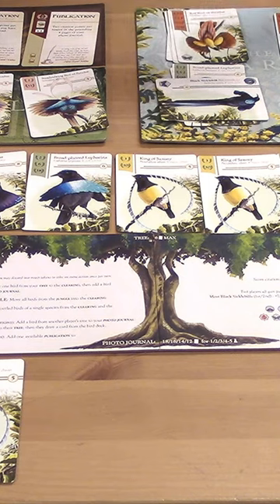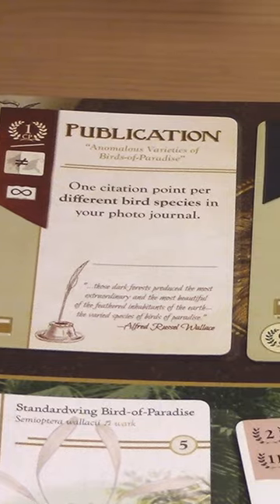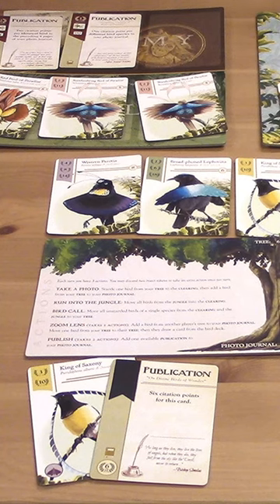And the final thing you can do on your turn is to publish. We're always going to have three publications available on our academy board here, and you can choose one of those three to publish when you take this action. We're going to keep playing around the table until somebody has 14 cards in their row.